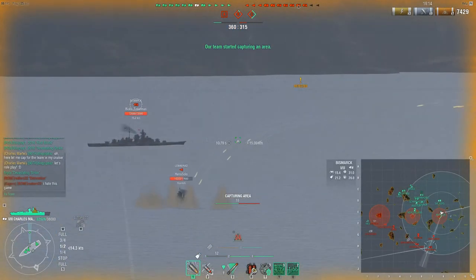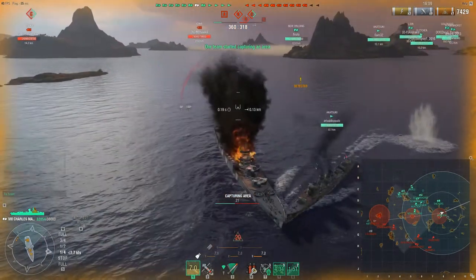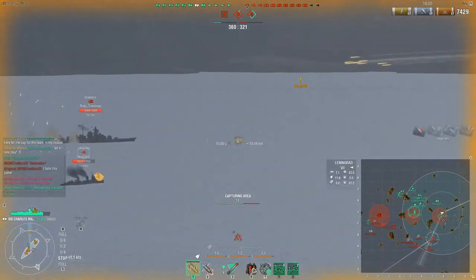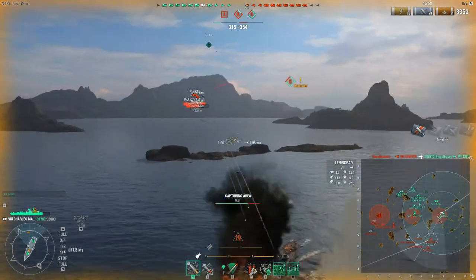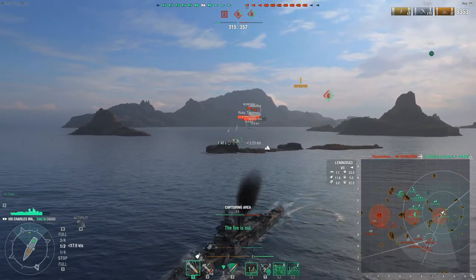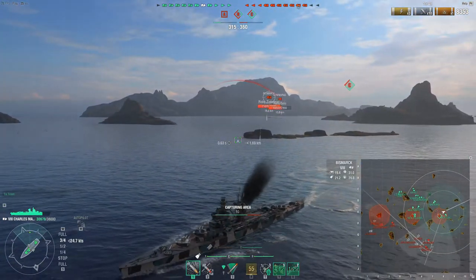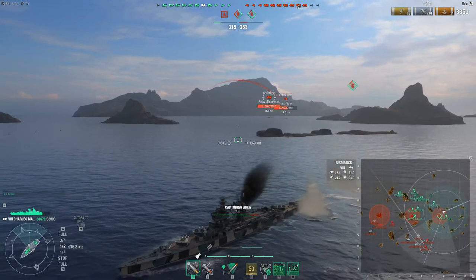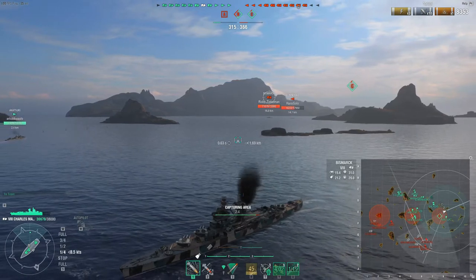I'm trying to cap C because we have literally no bases. I would have hoped that Katsuki could give us a smokescreen so I could keep firing or cap faster. I decide to basically conceal up. There was one fire burning — the Bismarck was firing HE. I didn't want to burn my damage control just because if I get set on fire again, I would have to last the full duration. So I burn my repair when my engine gets knocked out so I can disengage.